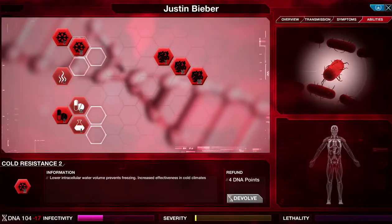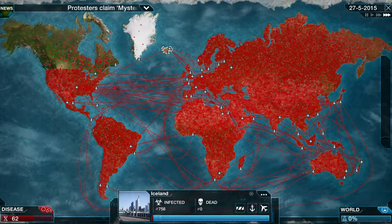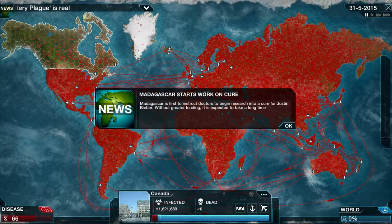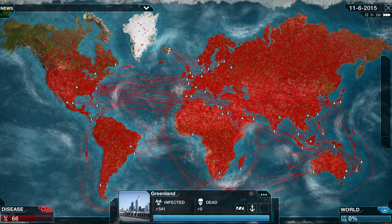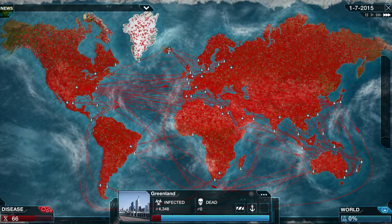I've got so many points that I'll actually put in a second level of cold, but I'll also make it harder to cure at the moment. There's a news flash: protesters in India urge the government to investigate the mystery plague in their community, despite doctors not finding any evidence of ill health. A cysts symptom appeared — we don't want cysts, the doctors are ignoring us, so we do not want any extra symptoms. Canada's starting to go. Madagascar has started working on a cure, but I believe it's too late.